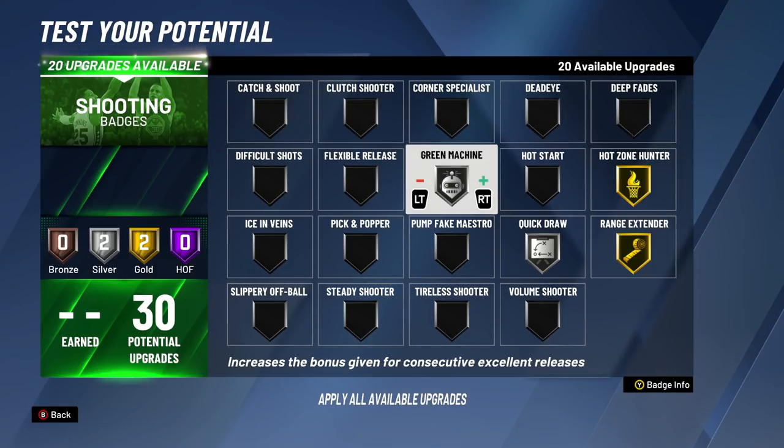For the 10th badge upgrade, we're putting Green Machine to silver. And for the 11th badge upgrade, we're putting Green Machine to maxed out gold for people who cannot have Hall of Fame badges. Now if you're consecutively, consistently getting excellent releases or greens, it's going to make the make percentage even bigger and the green window even bigger — and the green percentage even higher.